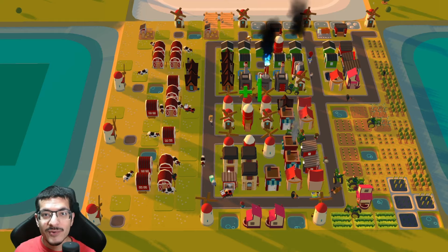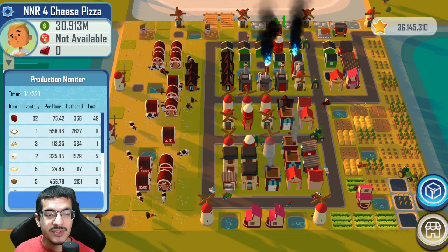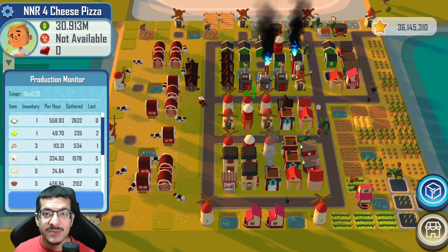Hey everyone, this is my 4-cheese pizza build showcase. I'm going to show you how well this design is performing, show you what every building is making, give you some ideas on how to further improve this design, and near the end I'm going to show you what it looks like on the visualizer. This design is doing about 25 four-cheese pizzas per hour, which is pretty good.